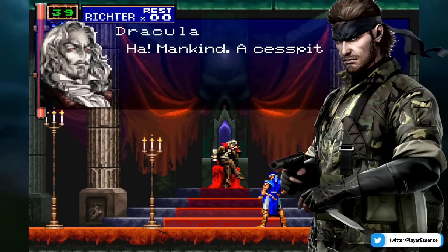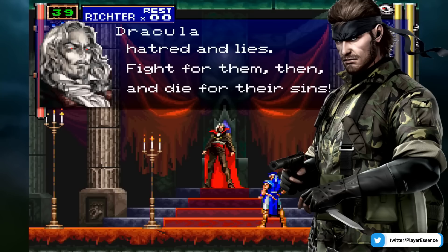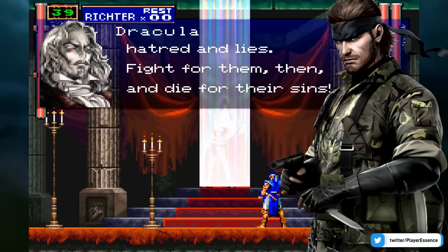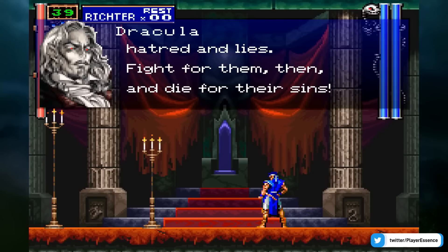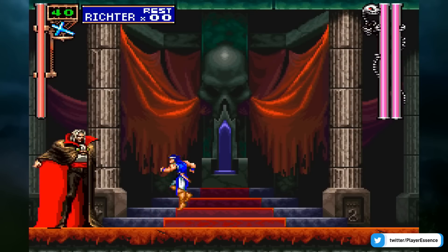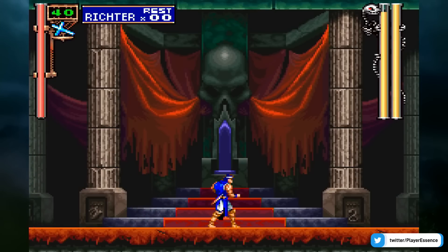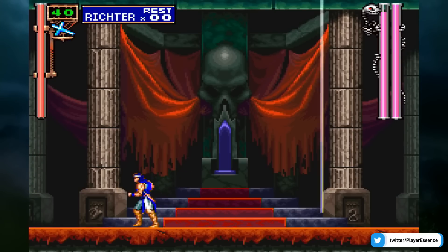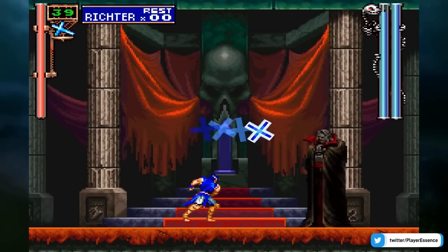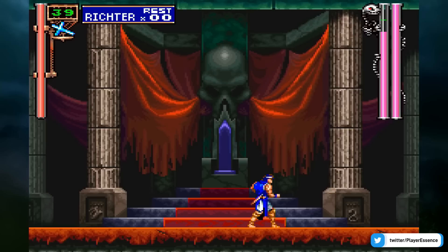Apparently there's going to be a pretty big presence at E3 this summer for Konami, with Metal Gear Solid 3 and Castlevania both potentially showing up. The new Castlevania game is what I want to focus on, because it's been about a decade or so since we've seen anything from that franchise, and it would be incredible to see something announced.